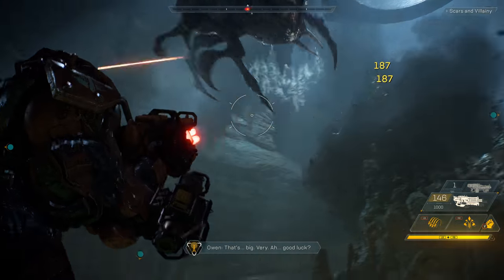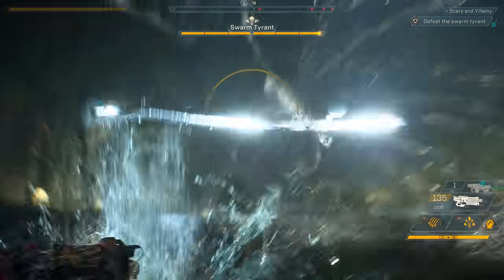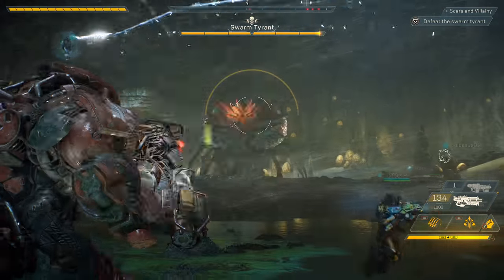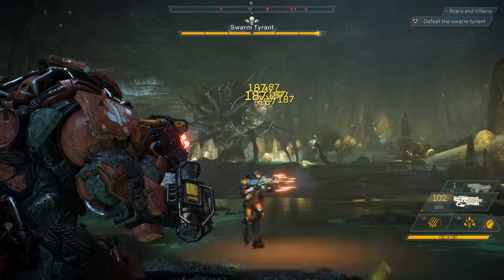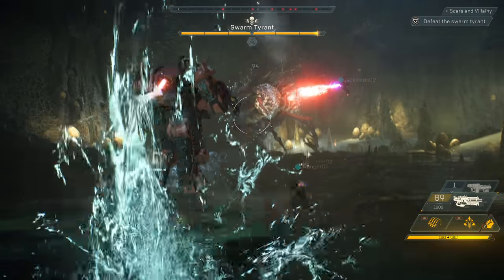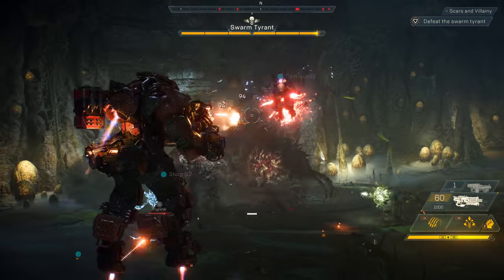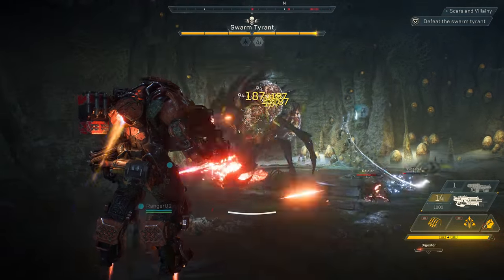That's big. Very... good luck. Our squad has a lot of different things to deal with here — the smaller soldiers that if left unchecked will totally overrun our squad, and then we have the Swarm Tyrant herself. The Swarm Tyrant has three big sacks on her back, and they're her weak points. Our squad has to focus on the weak points to cause massive bonus damage.